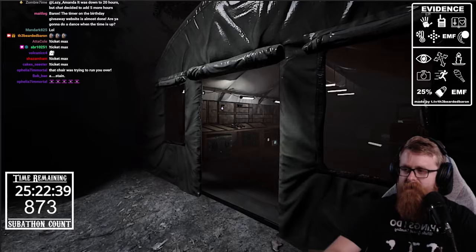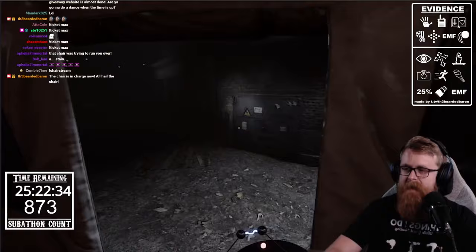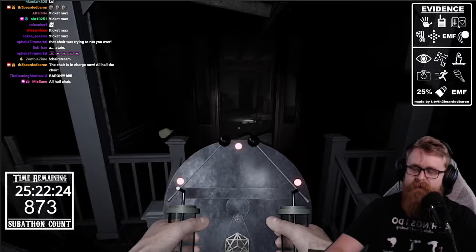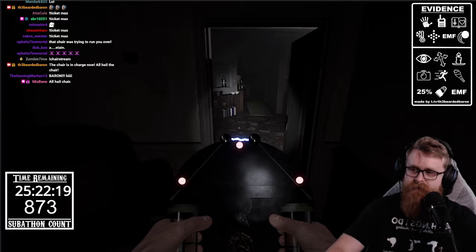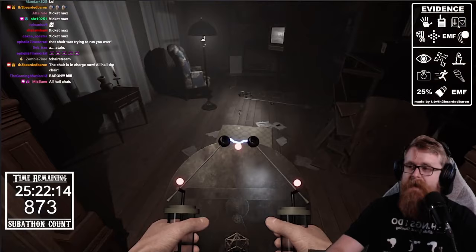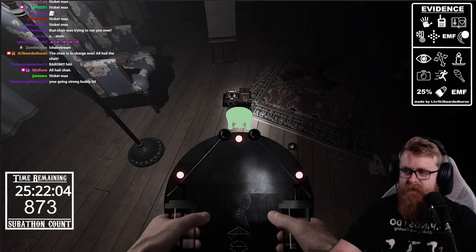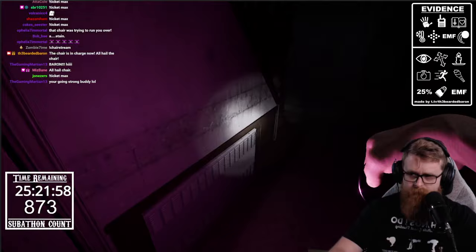The other device a lot of people have a hard time with is the ESG device. It's kind of like the DOTS projector from Phasmophobia, but it works differently. When you place it down, if the ghost uses ESG as evidence, it'll make a sound and the ghost model will pop up in front of it and kind of T-pose for a second.